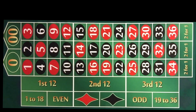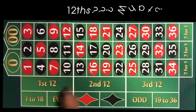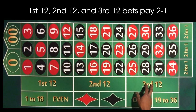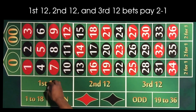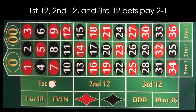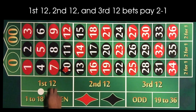Now we've got our dozens. The 12s go in our first section, second section, and third section. These are also five dollar minimum bets. The difference is that they pay two to one. For example, if you put a five dollar chip on one to twelve and a 10 hits, you would get paid two chips for that hit — same goes for the second 12 and the third 12.